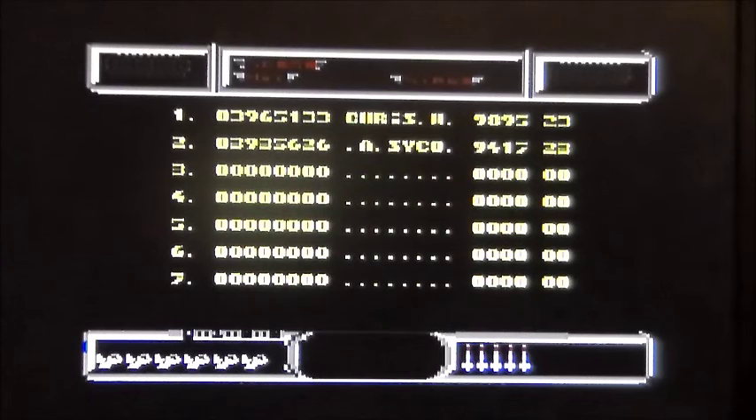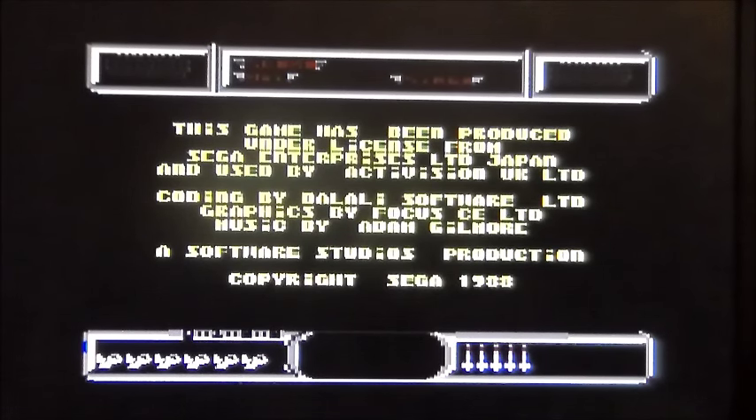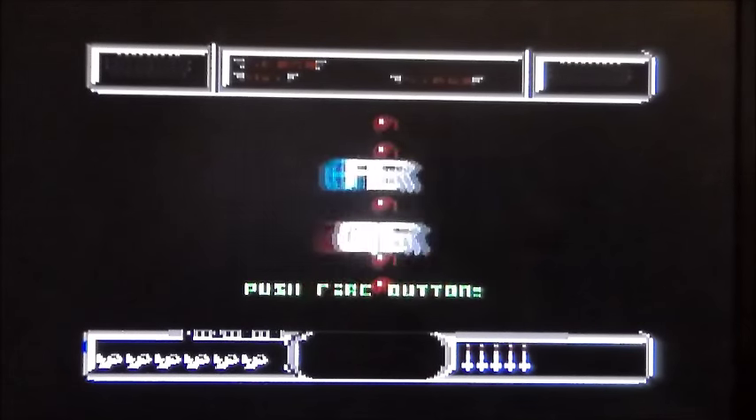This is Afterburner. I said Afterburner 2 there, but I'm pretty sure it's Afterburner on the Commodore 64, released in 1988 by Activision, but developed by Software Studios.